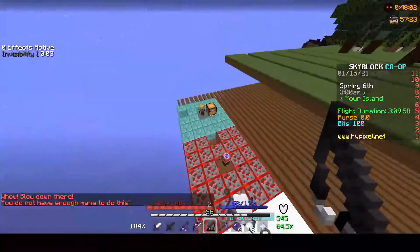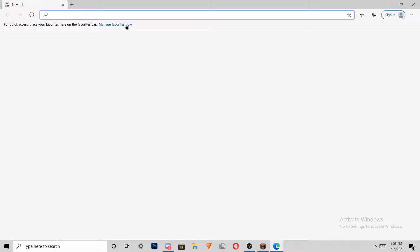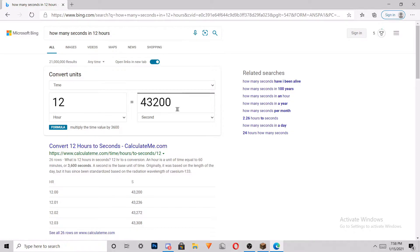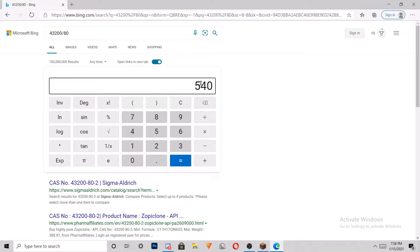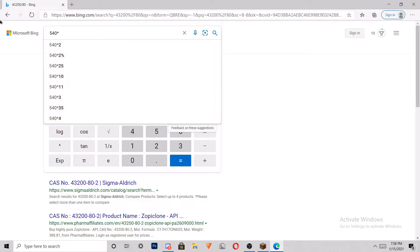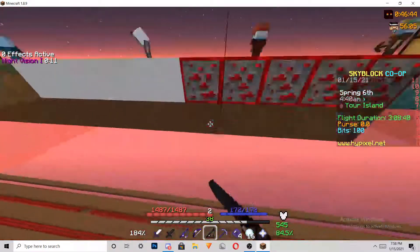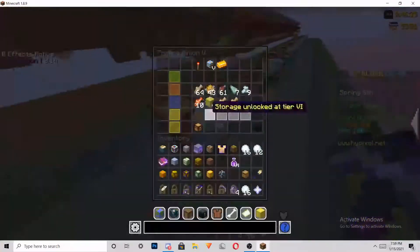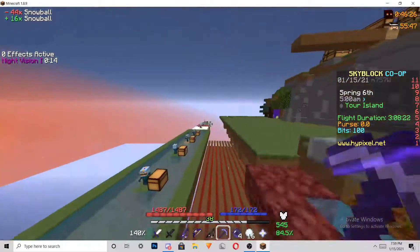I actually have some math I can do to estimate it. So 80 seconds time between actions - how many seconds are in 12 hours? We're gonna be testing out for around 12 or maybe 24 hours. So it's 43,200 divided by 80, giving 540 actions. Then 540 times 107 coins is 57,780 in 12 hours. I honestly think the mithril might win because this snow minion gives around 40k a day. We're also gonna be testing with these tier 5 fishing minions for our main money making.